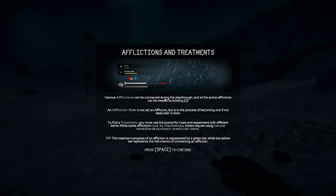Welcome back folks, we are getting an affliction — hypothermia. Various afflictions can be contracted during the playthrough and all active afflictions can be viewed by holding Q. An affliction risk is not yet an affliction but is in the process of becoming one if not dealt with in time. To find treatment you must use the journal for clues and experiment with different items. While some afflictions cure by themselves, others require natural remedies or synthetic medicinal items. The treatment progress is represented by a green bar, while the yellow bar represents the risk chance of contracting an affliction.